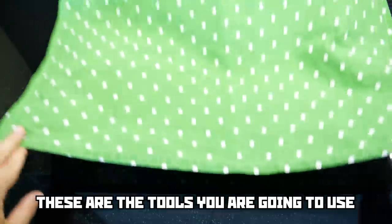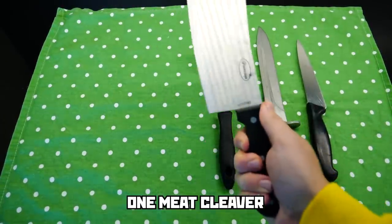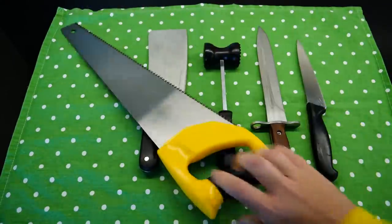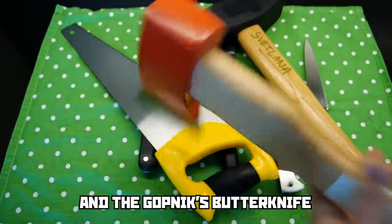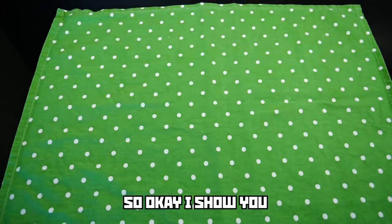These are the tools you are going to use: a basic kitchen knife, a classic bayonet, a meat hammer — or Svetlana's small brother — one meat cleaver, which is very useful, Svetlana of course, and the Gopnik's butter knife. Bricks and chains are not available at the moment.